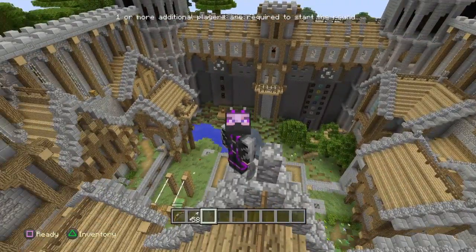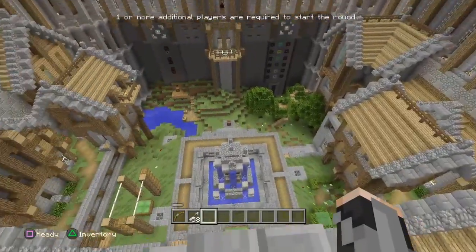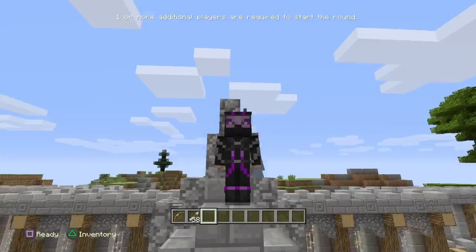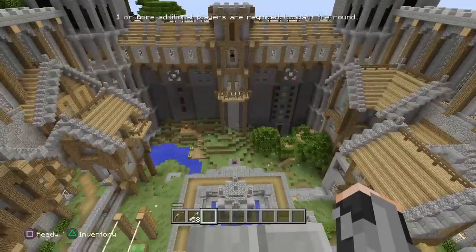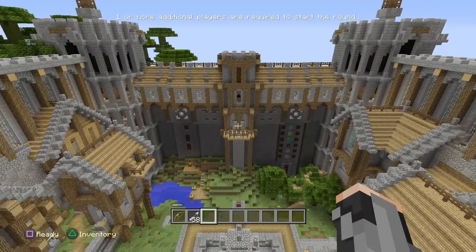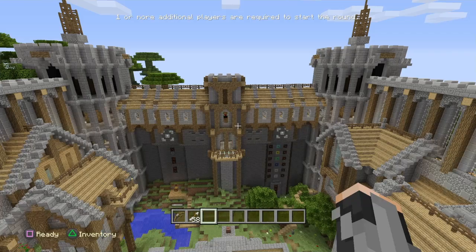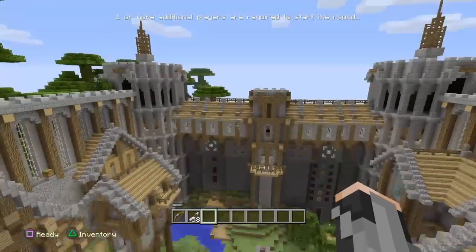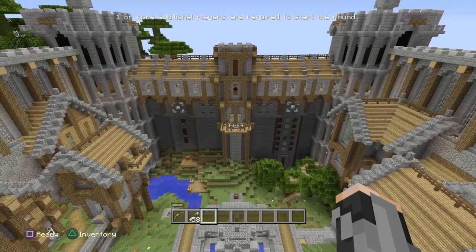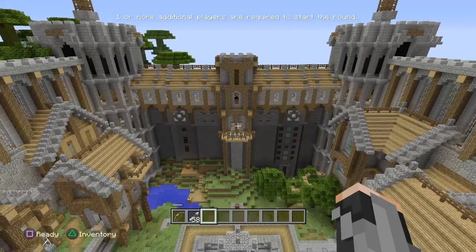Let me explain how to get outside the minigame lobby using the Elytra wings. First, you need to get your Elytra wings. To get them, you need to win a public match of one of the minigames — Battle, Tumble, or Glide. Once you've won, you'll spawn back into the lobby on top of that platform, climb the ladders inside into the room at the top, and grab your Elytra wings from the chest.